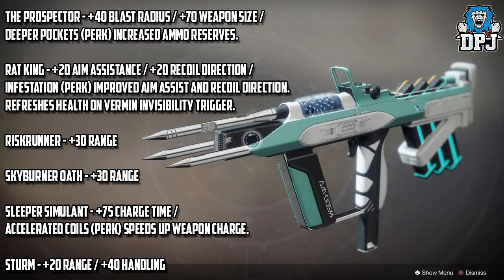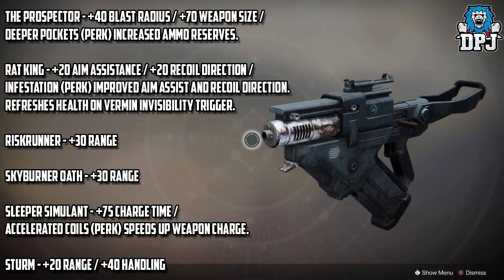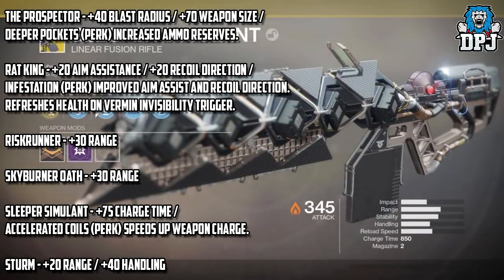Riskrunner gets a plus 30 range stat. Skyburner's Oath gets a plus 30 range stat. Sleeper Simulant gets a plus 25 charge time stat with the Accelerated Coils perk, which speeds up weapon charge.